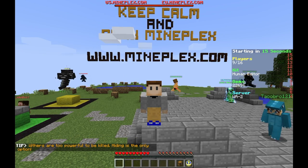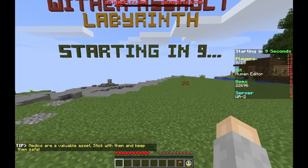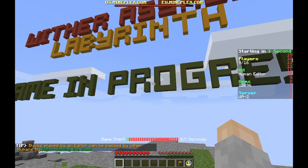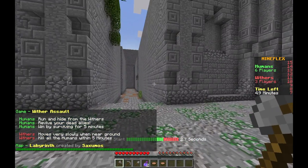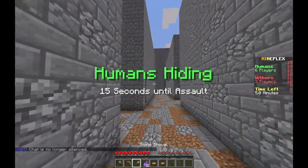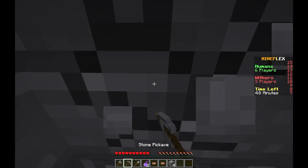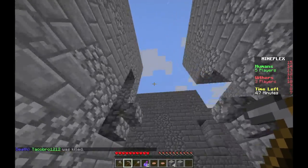What is up crew, AC Gaming here and welcome back to another video. Today we are going to be playing some more Minecraft — this is new on the channel — it's Wither Assault. The objective of the game is you're either a wither or a human hiding from the withers, trying not to get caught. You also have revival potions, so if a team member dies you can save them.